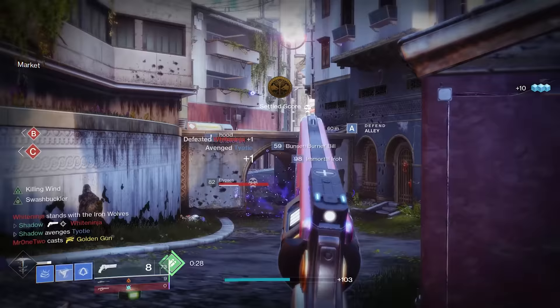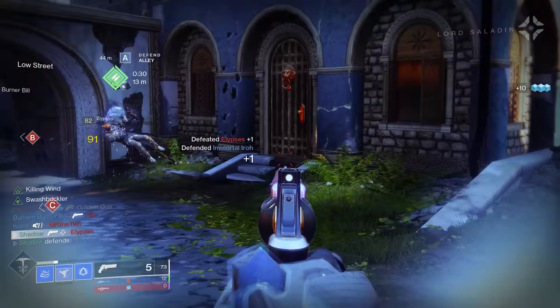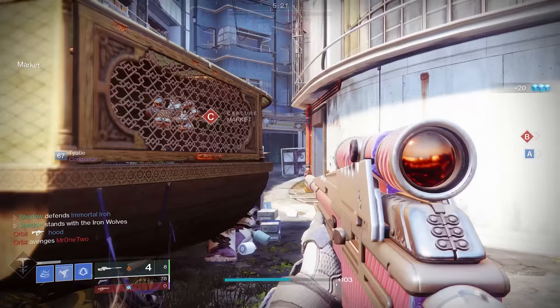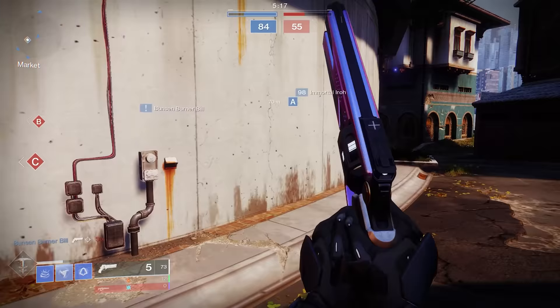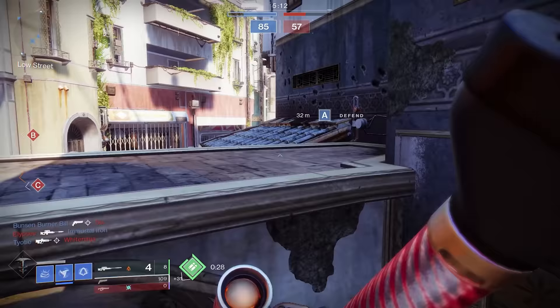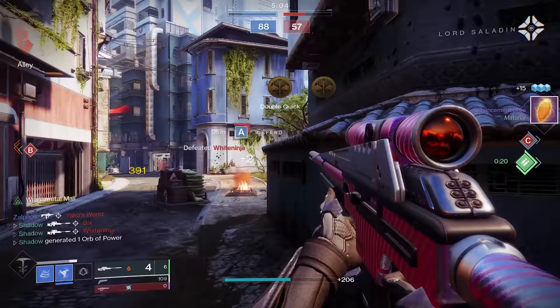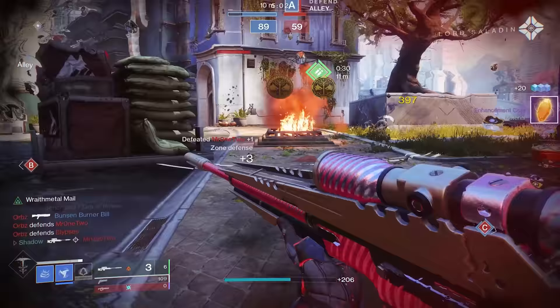Far Future is a 90rpm sniper in the energy slot that can roll both Opening Shot and Moving Target at the same time, which is pretty rare, but this sniper cannot roll with Snapshot. You can also roll Opening Shot with Quickdraw, but since Quickdraw no longer provides boosted ADS speed, it has become a pretty bad perk on snipers. Far Future has comparable stats to Eye of Soul and Adored, but it is really hurt by its inability to roll Snapshot, and it seems to take more flinch. Far Future goes into the C tier.